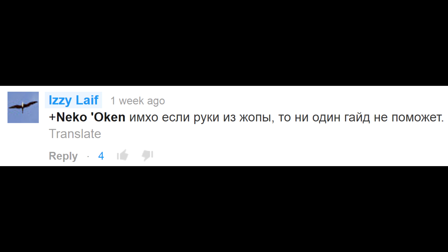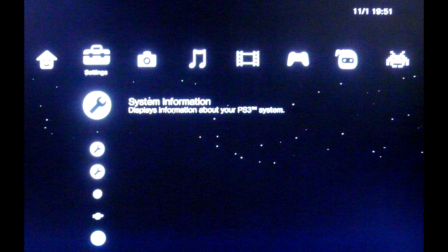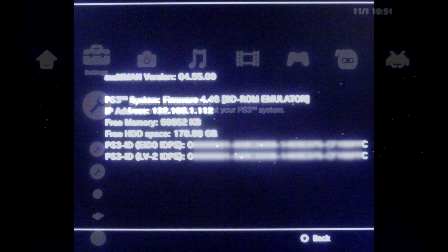Как же получить IDPS вашей PS3? Если консоль прошита, то тут всё просто. Заходите в Multiman, открываете информацию о системе, и вот два одинаковых числа внизу — это и есть ваш IDPS. Переписывайте любое из них.